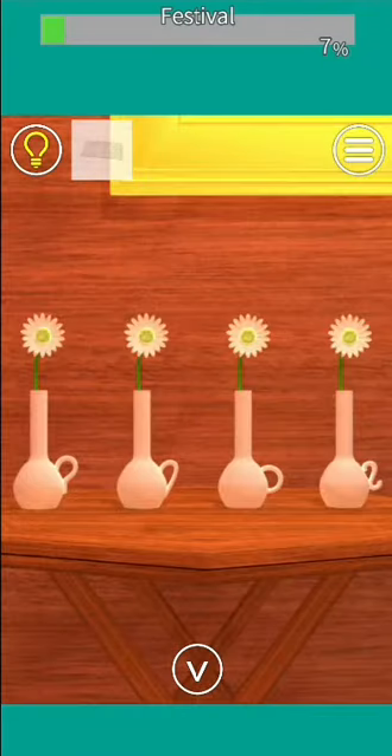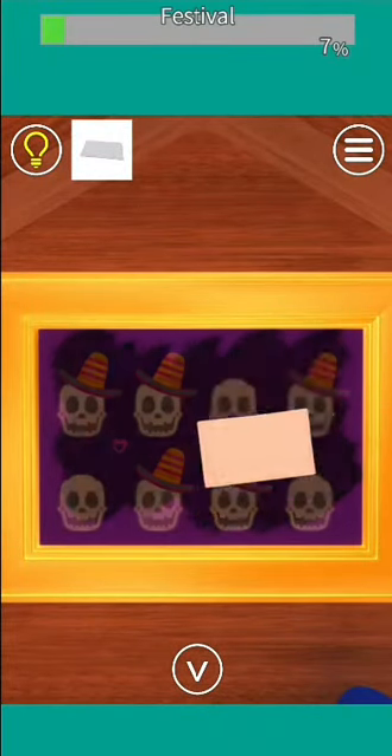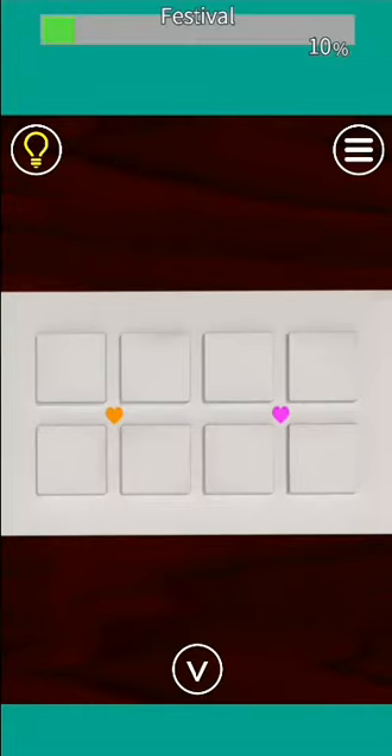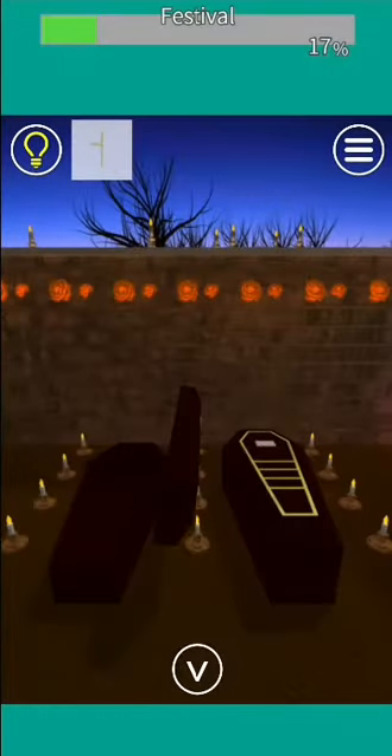Enter inside and wipe this painting. We have noticed the skulls here, so replacing it here. We get one half of the cross.